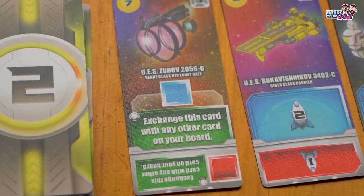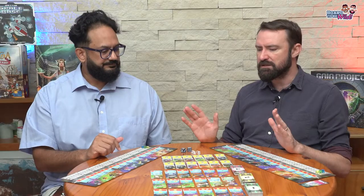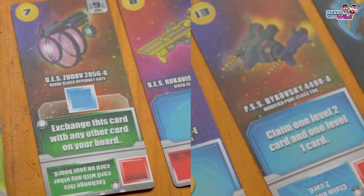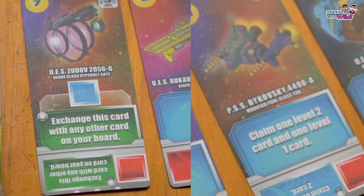Each card has a blue value and a red value, but some also have different powers split into blue powers and green powers. I really wish they had used a different color for that second blue, because they were already using blue. Color is the thing about this game that I'm not a huge fan of.